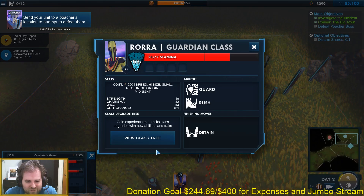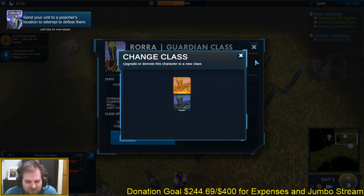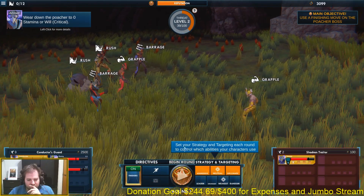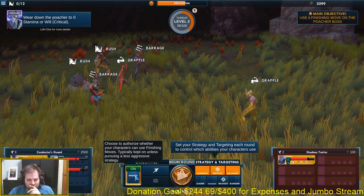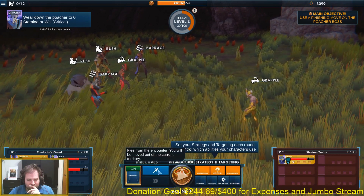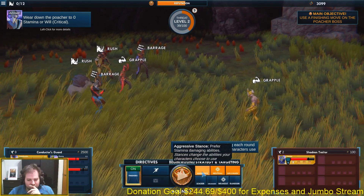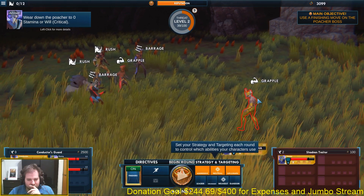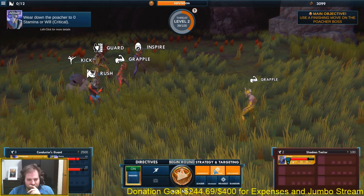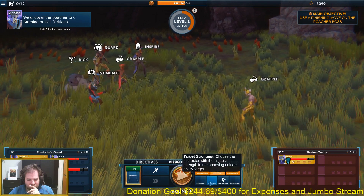I don't know if these maps are procedurally generated or handmade. When you get to combat, each character in your party belongs to a class which determines their abilities, and you're able to upgrade them as they survive. You apparently choose the strategy that you see along the bottom of the screen, which then determines what moves the characters will use. You do not have direct control over your party.